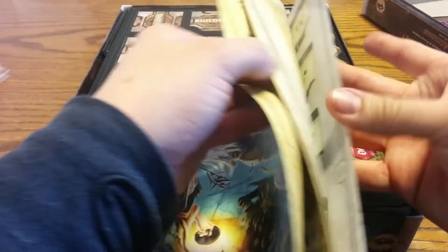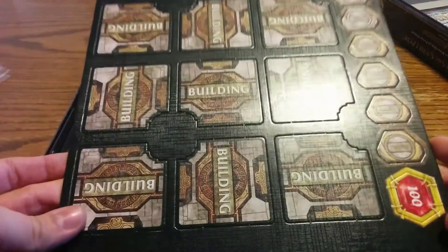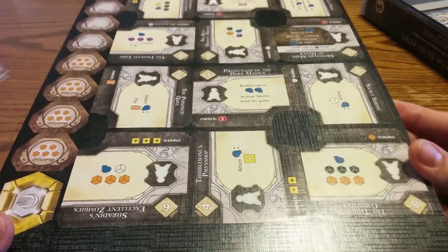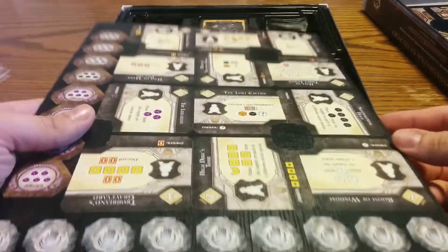Here we've got our rule book. Oh, I like rules. These are colorful — so many interesting pages. I know these. Flip them over — what's on the other side? We've got our building tiles. Exciting. A number of different ones for this expansion.